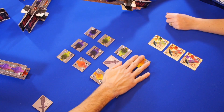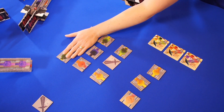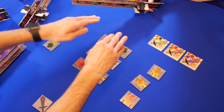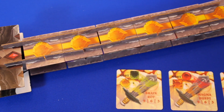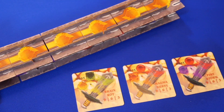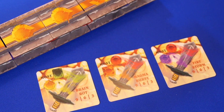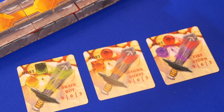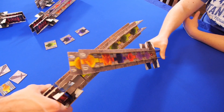Players will continue cutting and choosing tiles and forging their sword until all the tiles are exhausted. At the end of the game, points are awarded for the longest sword and the longest chain of matching stones on each sword, or sword quality, and then the magic sword cards are resolved, awarding points to the player who has the most of a certain set of colored stones on their sword.